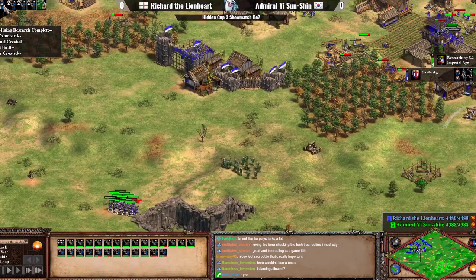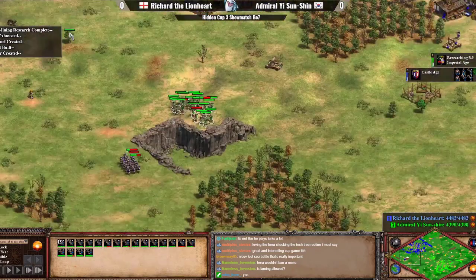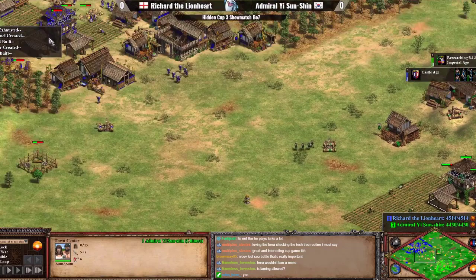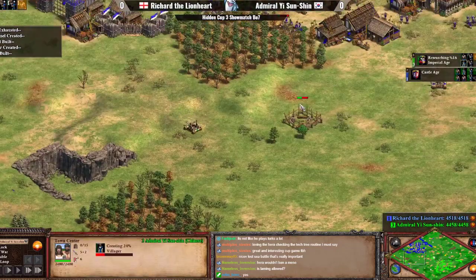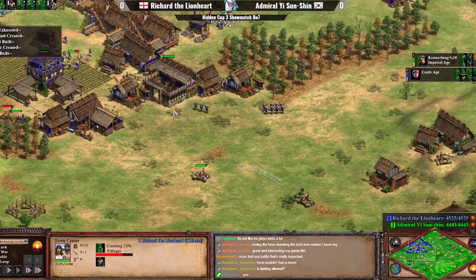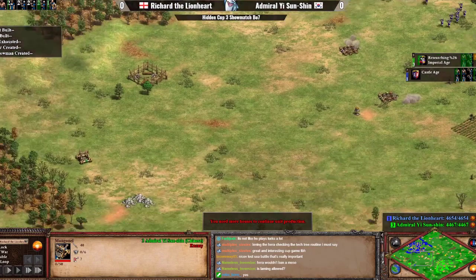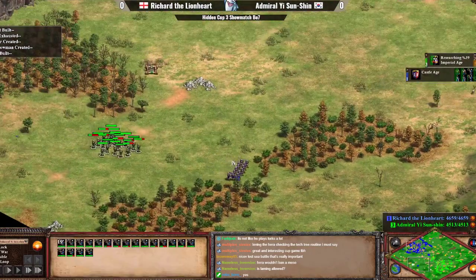Despite identical villager counts, Admiral Yi has enough resources to click up to Imperial, while Richard has basically nothing. Richard is committing 8 villagers to stone; Admiral Yi is committing 9 villagers and is clicking up to Imperial just now. How is this even possible? He was faster to castle age, so he popped out villagers a bit faster, probably had his upgrades a bit faster as well. This is still a major advantage for a player who didn't really do a lot of damage to Richard's eco.